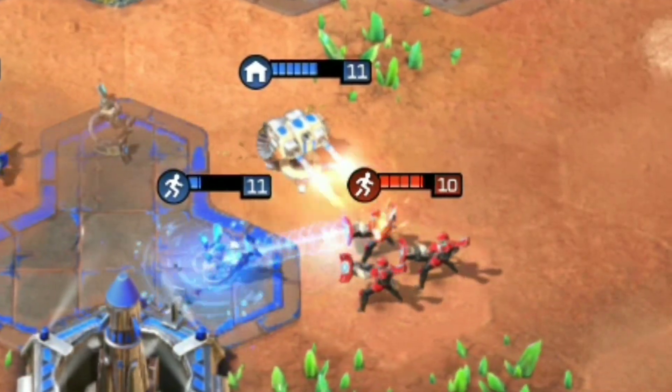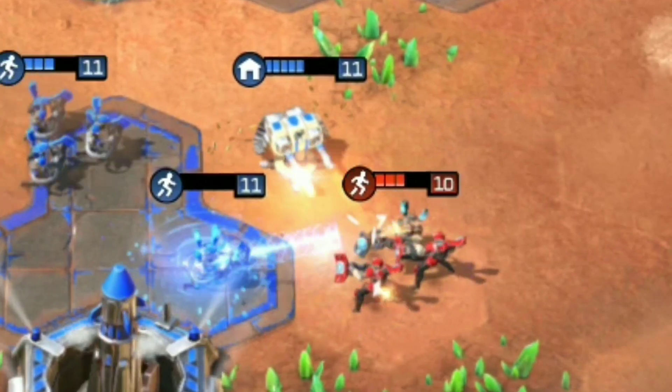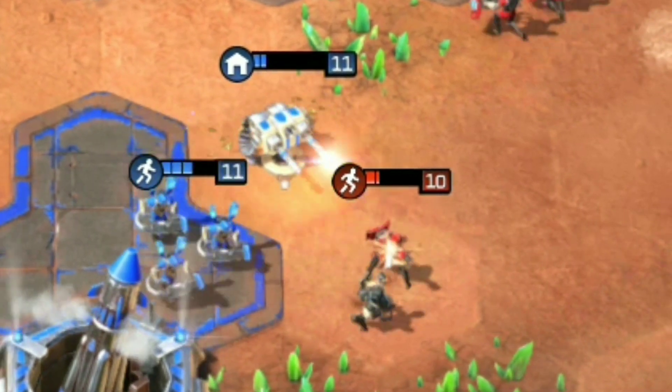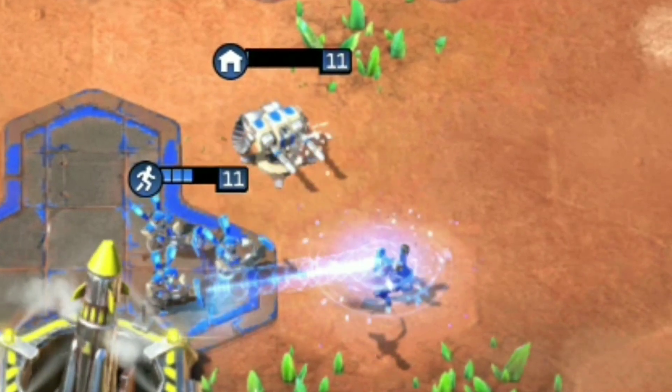Do note that, as a structure, Flame and Shockwave troopers do deal a good deal of damage back to it, but it does at least provide a distraction whilst other units deal with them.